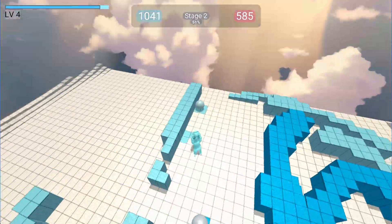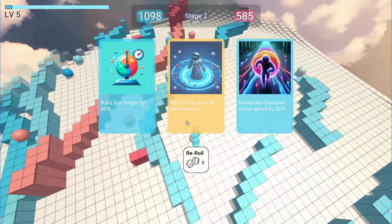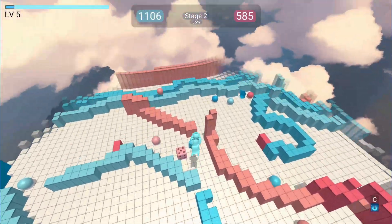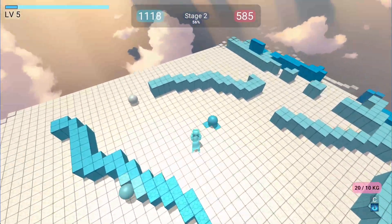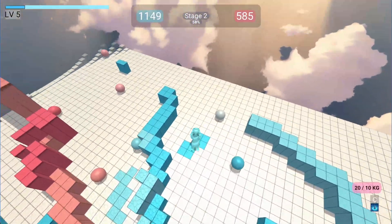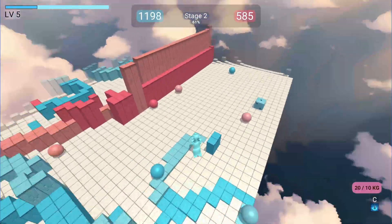Let's keep converting some buildings. And we got another one so balls circle around the character. Let's see how that works. They kind of get stuck right now — we might need to get another upgrade and solve that.